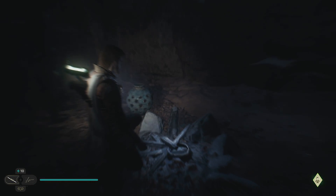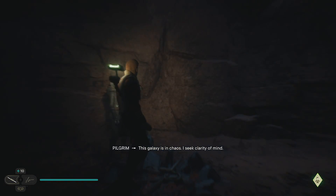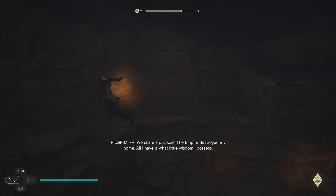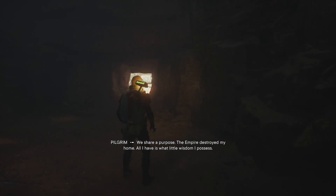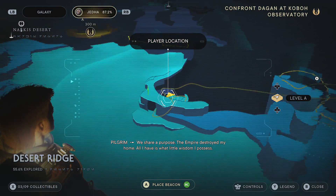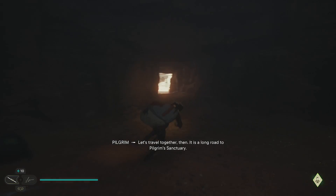What do you seek here, friend? This galaxy is in chaos. I seek clarity of mind. We share a purpose. The Empire destroyed my home. Always check them out — that's how you can tell. The little wisdom I possess... So it looks like wherever the path is, where the shield is.